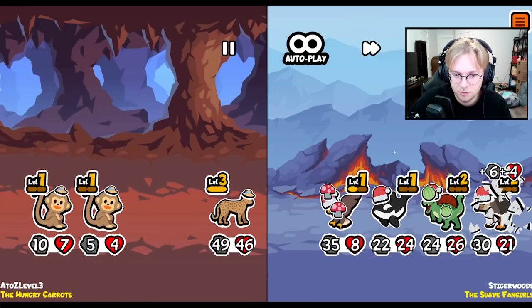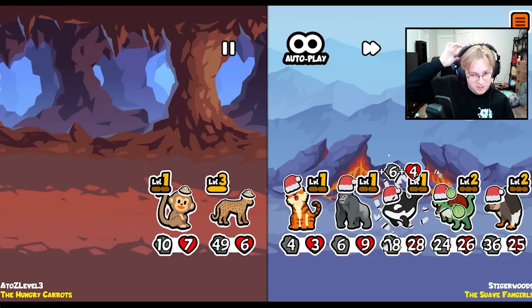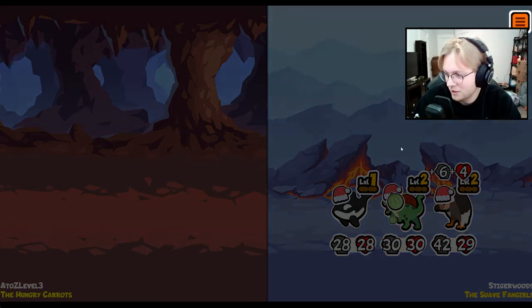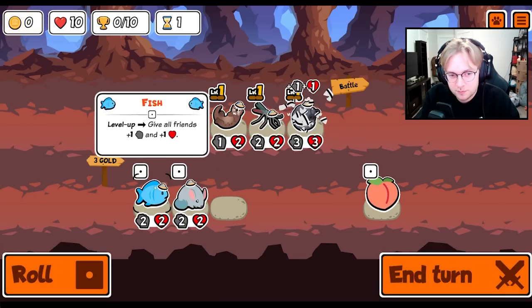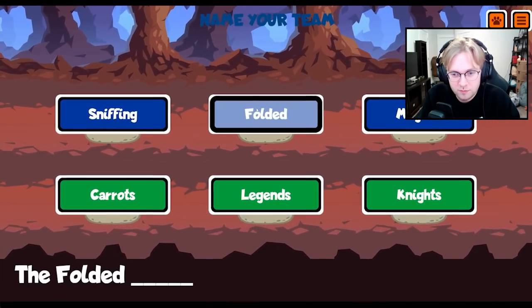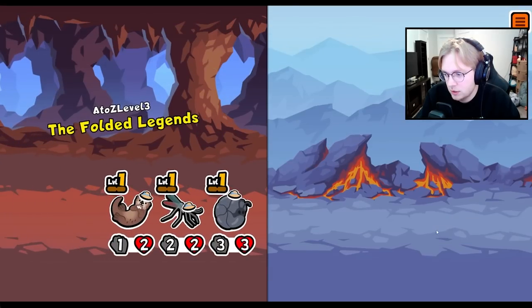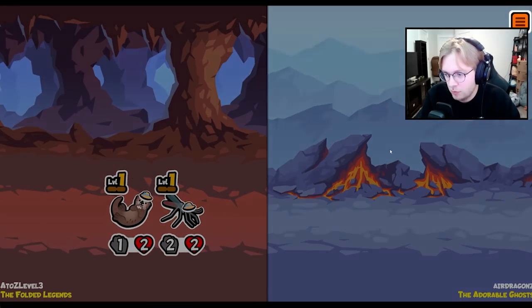Having the melon on the vulture - why is your team so big? What the heck! Let's see, go otter. We'll be the folded legends. Yeah, the no-freezing challenge is kind of tough. The way it works finding the sloth is it's on shop roll, not on slot.